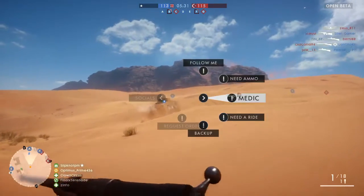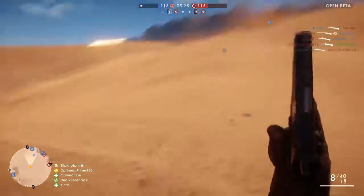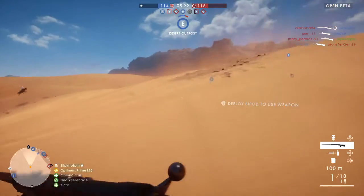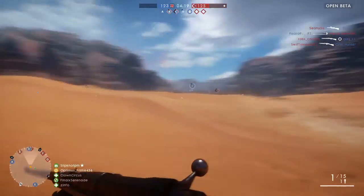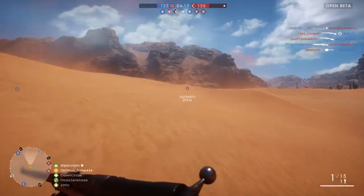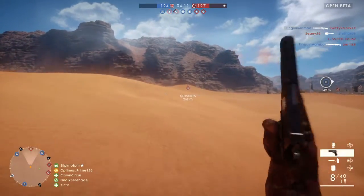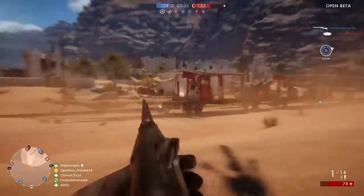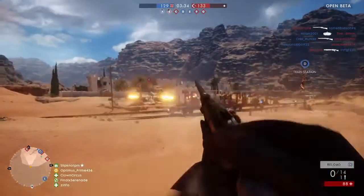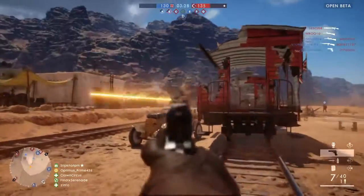Armored Kill was horrible — it was 16v16, the maps were huge and there was just no one to find. With this map I honestly feel that's what it's like. You'll even see in the gameplay me running for a good couple of minutes just to get from one objective to the other. That's on the extreme side — for example A flag to E flag, it's just so far away. I think they need to either reduce that gap, get rid of that flag altogether, or just do something about it, because without a vehicle it honestly ruins it. I ran for a good couple of minutes just to get taken out by a dive bomber.